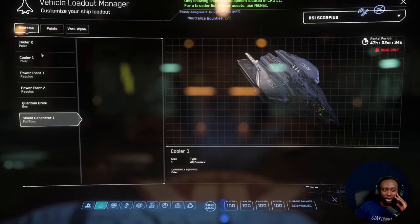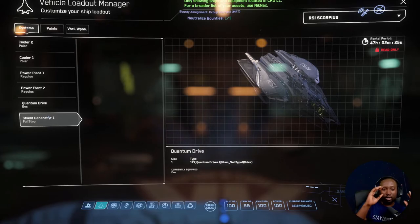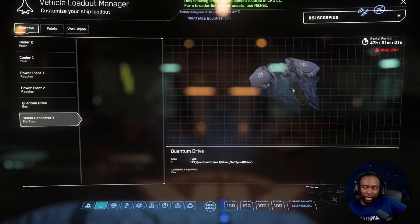It's the same profile when it comes to components, but what sets them apart is that this one is going to be more maneuverable while the Hurricane is fast in a straight line. So one is more for intercepting and the other is more for brawling, I guess. I don't know their exact thoughts on it, but that's what I could think of right now.